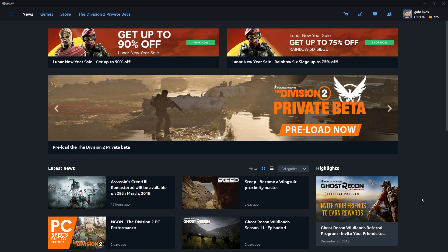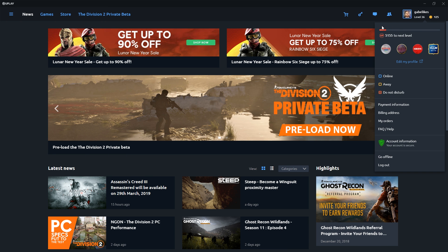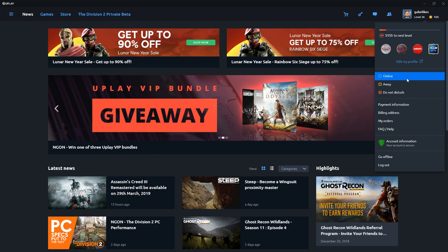Let's start off with you. On the top right side of the Uplay window there's an overview of your account, and clicking anywhere in the area will open up a drop-down menu. Within there you'll see a few things like your current status and how to change it, information about account security and the steps you can take to add that extra layer of protection to your account, and a link that will take you to a page where you can edit your profile — so you can of course spice up that profile picture.